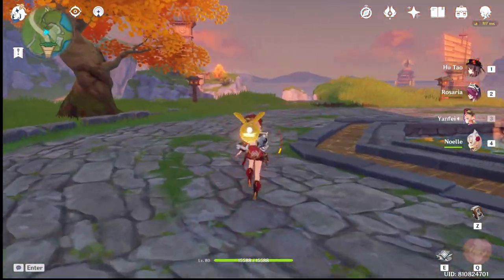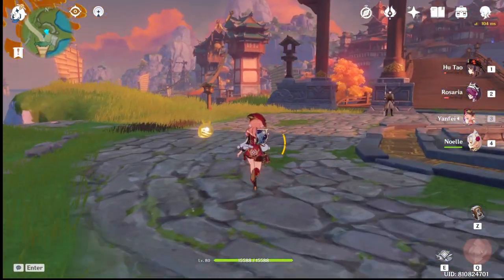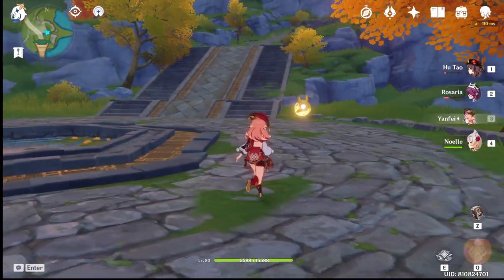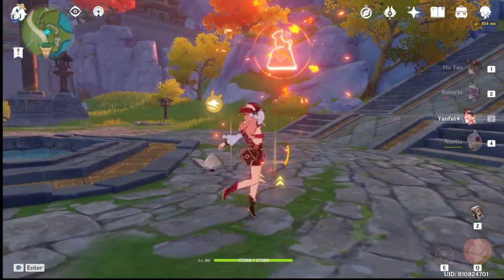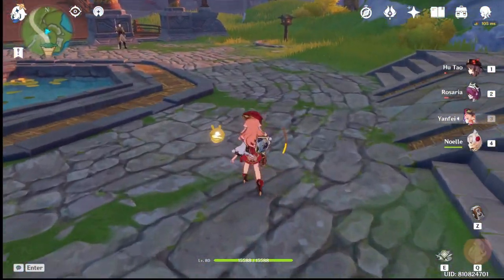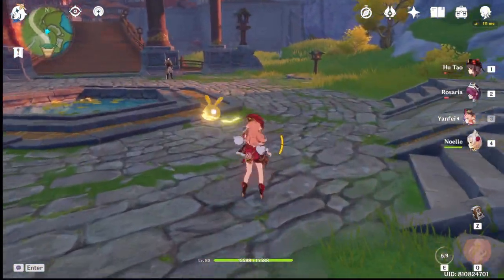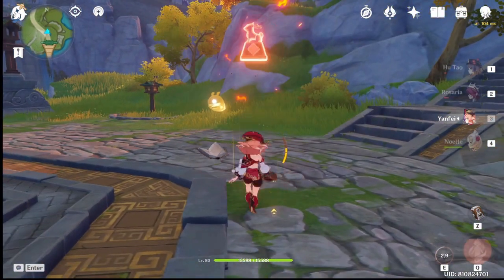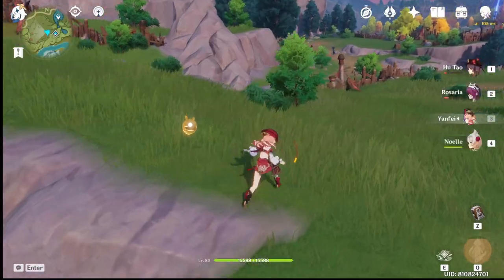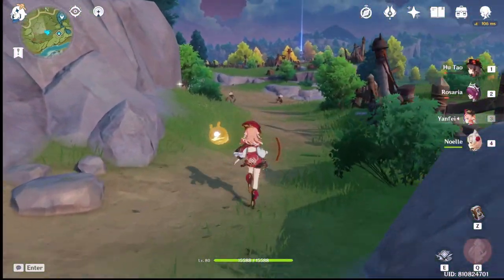Another very helpful mechanic is that you can cancel the charge attack when you don't want to drop the stamp right away. For example, if your enemies are right there and then they move, you can cancel, get closer, and then drop your next charge attack in a better position.